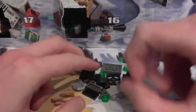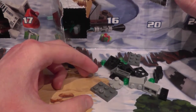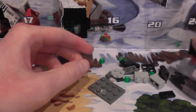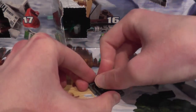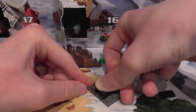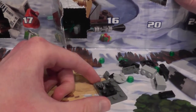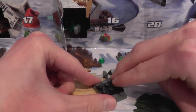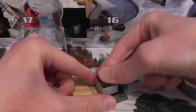So how do we build this? We get the 1x3, and then we get another 1x3, and then we get the black 1x2 — if I can actually get the black 1x3. Sometimes LEGO bricks don't always, you know, stick together as it were. Put that there, put this here, and this here, and this on top of there.